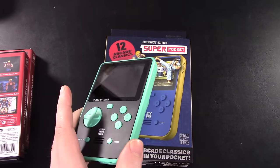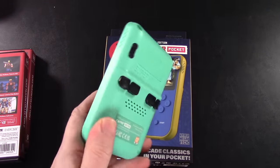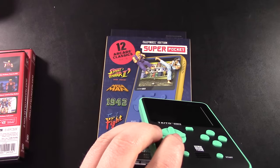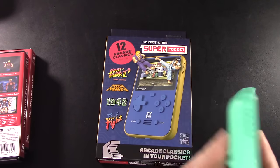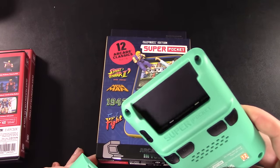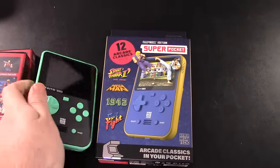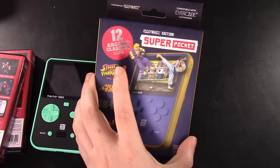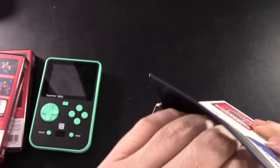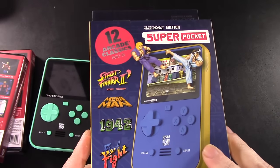So I want to unbox the Capcom one for you as well and show it in action, because I like Capcom more than I like Taito. What's cool about this is we have back buttons, volume control, USB-C, an on-off switch, and access to the Evercade library of cartridges. These retail for $60 and come with games pre-built in. There's a Taito edition and a Capcom edition. Let's take it out of the box and see what it can do.